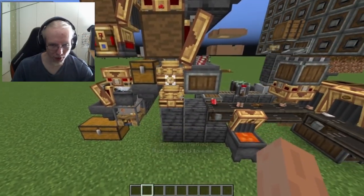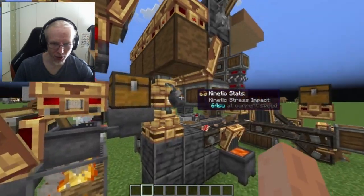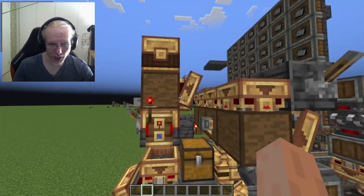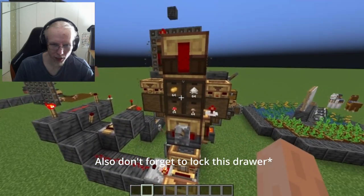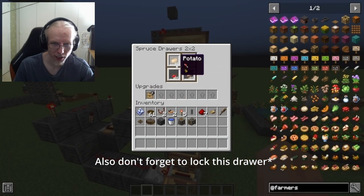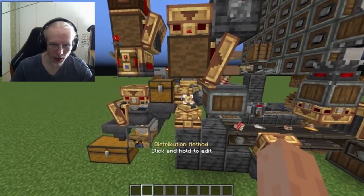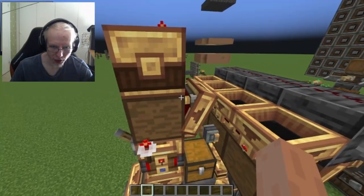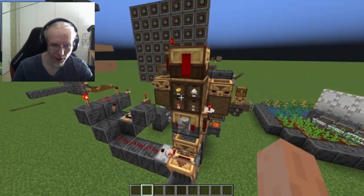Then I have two mechanical arms. One is for picking items up and putting them into the storage. This storage is using storage drawers, but you could use chests as well. The only thing you couldn't use chests for is this part of the system, which uses a storage downgrade to make these exactly 64. The second mechanical arm picks up the items from the depots and inserts them into this funnel, which goes in here filling this system up.